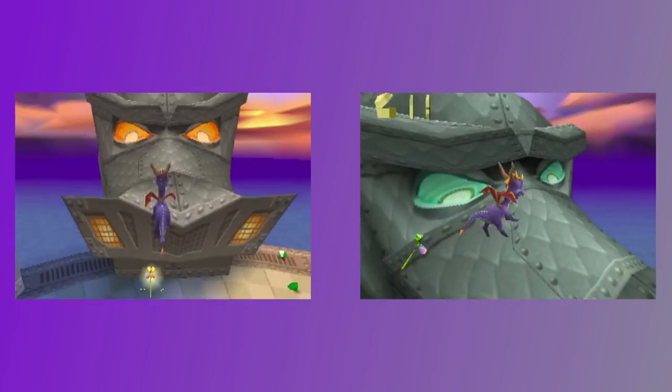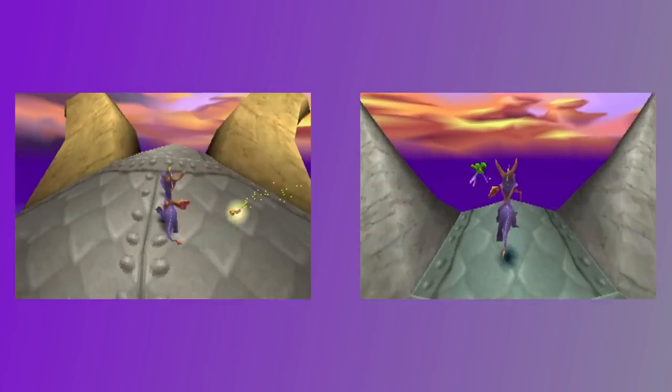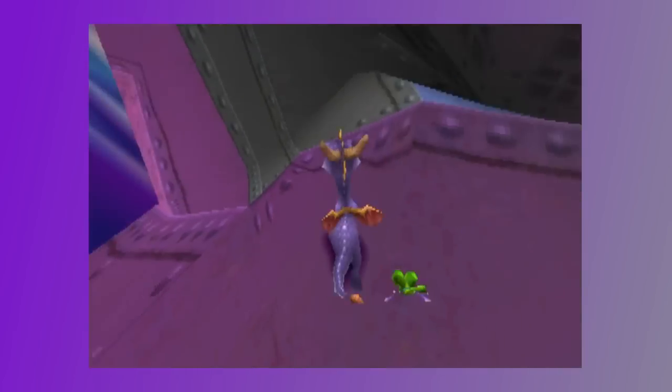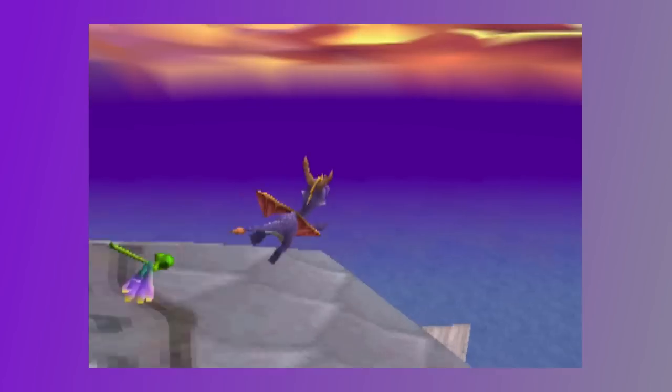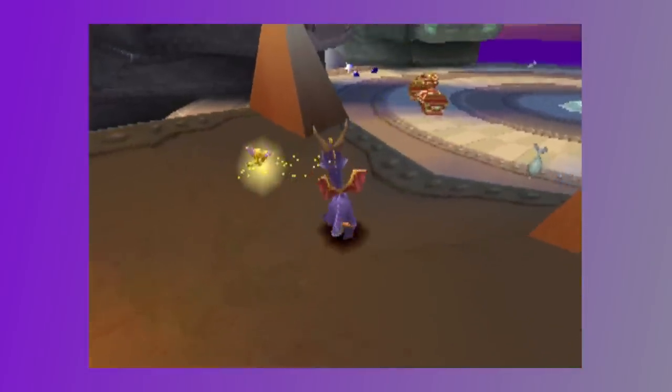Naturally, speedrunners wanted to find a skip into Nasty Norc early, not needing to go through the first two levels here. And we ended up being very lucky in the design of this homeworld. The dragon heads for Twilight Harbor and loot are both completely solid on all their visible parts — there are no holes in their collision that you can just glide through. However, the head that houses Nasty Norc is different. The entire top half of this head is intangible, just textures, no collision. So if you can get enough height, you can very easily go inside the head.